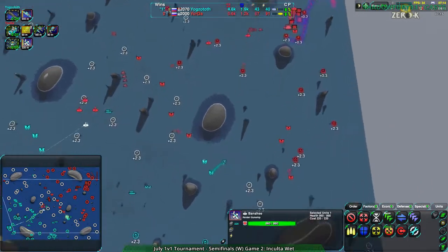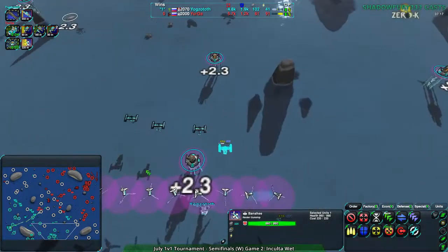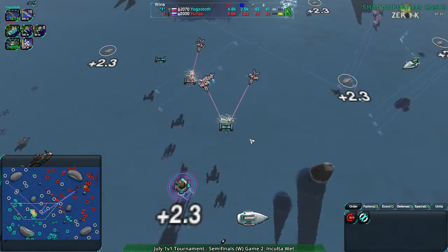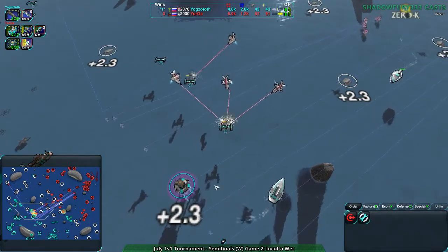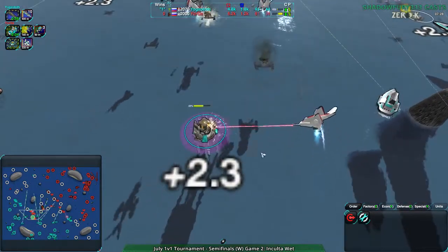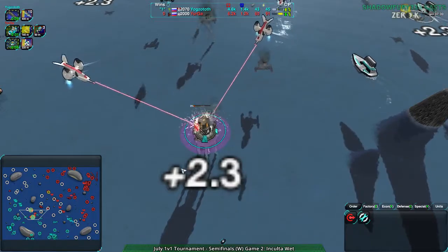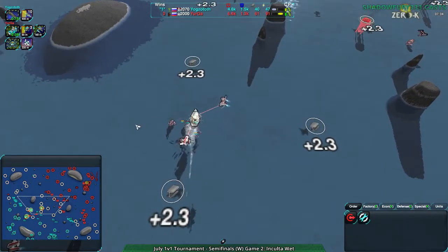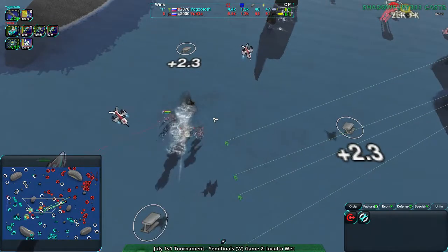There we go — dynamic water. I thought I set it to dynamic but apparently I set it to reflective refractive. That looks a lot better, now it's properly above water. Reflective refractive does not respect whether something is above or below water when doing the refraction effect. Dynamic most certainly does.